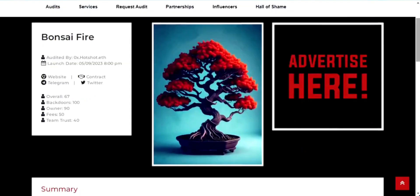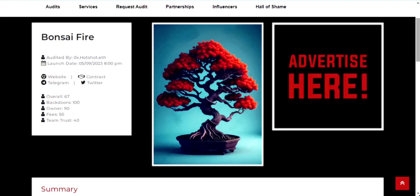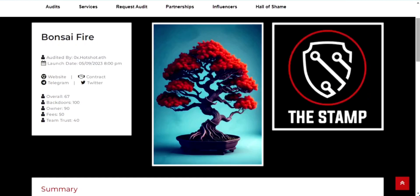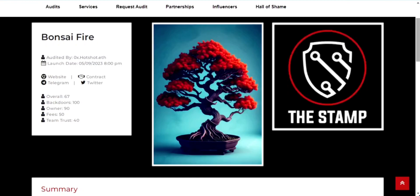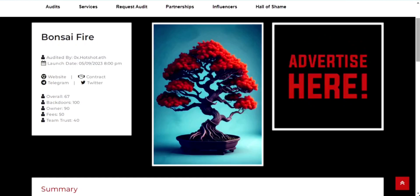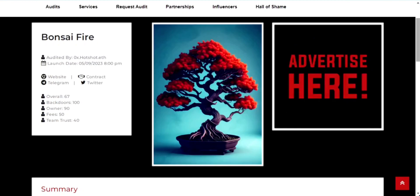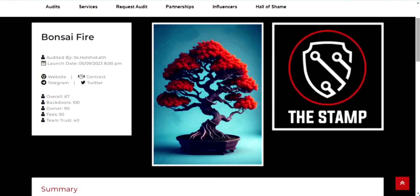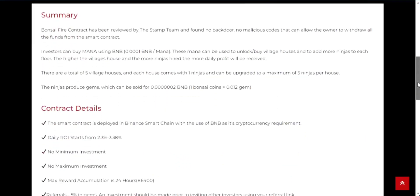Moving on to the audit: the Bonsai Fire contract has undergone a meticulous review by the Stamp team, leaving no stone unturned. No backdoors or malicious codes were found that could affect your investments, so your funds are safe and secure. The overall score stands at 67, indicating a robust foundation. Backdoors score a solid 100, meaning your funds are locked in tight. Owner privileges score an impressive 90, showing complete neutrality. Fees score a 50, and team trust comes in at 40. Notably, the owner has no special privileges or undue influence over the contract — a major win for transparency and fairness, ensuring a level playing field for everyone involved.